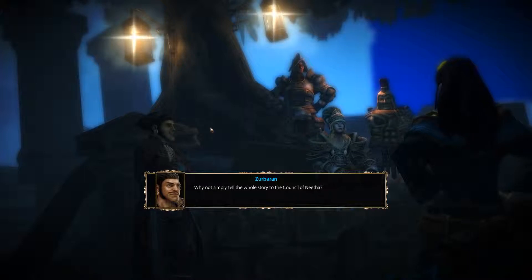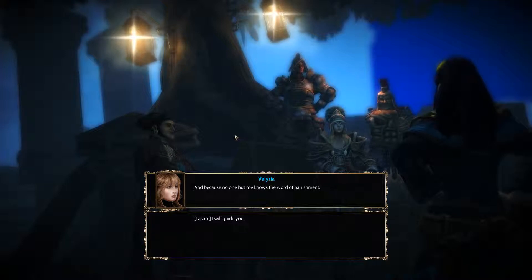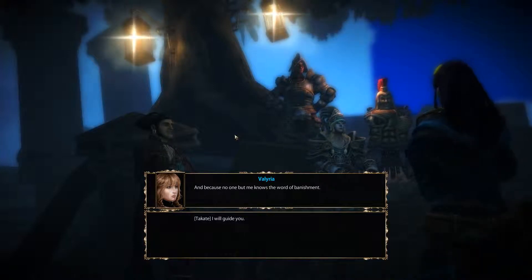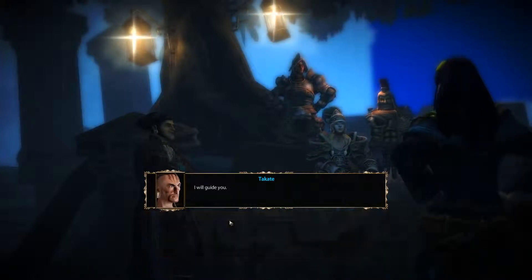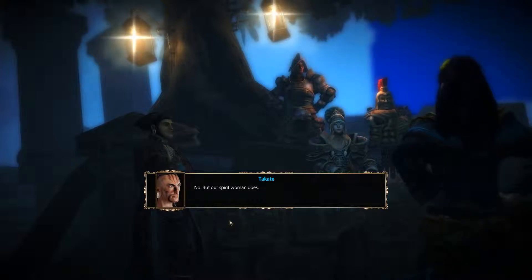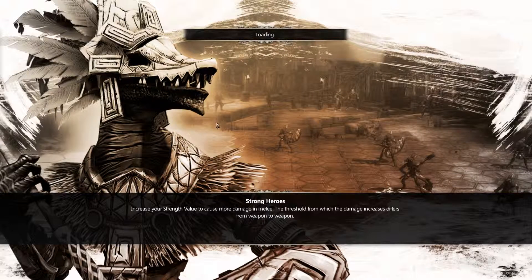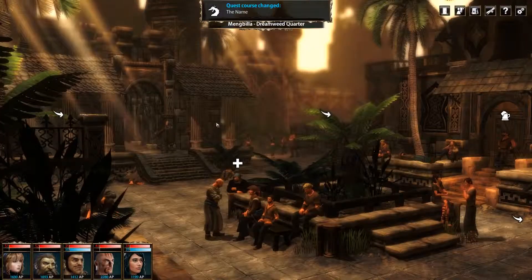'Why not simply tell the whole story to the council of Nitha or to the priests?' 'Because we're outlaws and because no one but me knows the word of banishment.' And it's not like you could tell anyone — it's meant to be a super mystical word, it can't just be Bob. Supposedly Dekate knows the way. 'I will guide you — do you know where the valley is, Dekate?' 'No, but our spirit woman does.' I don't see any reason to travel on foot. I don't know what would have happened if I'd stayed in the memory, but Aurelia said if we stay too long we won't wake up, so waking up seems like a good idea.